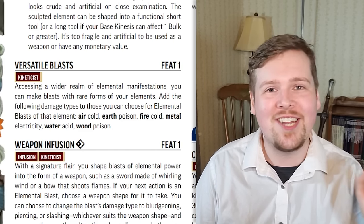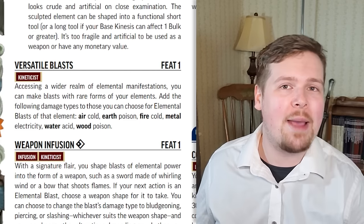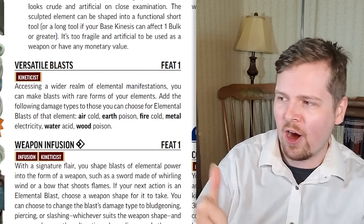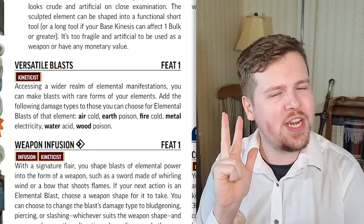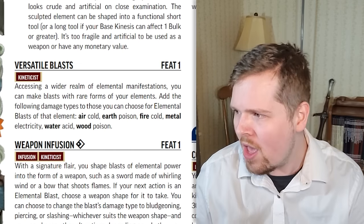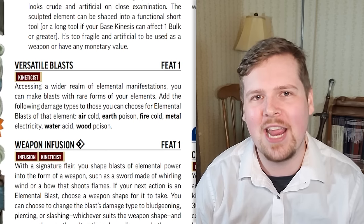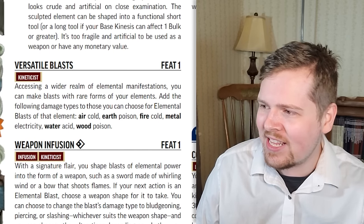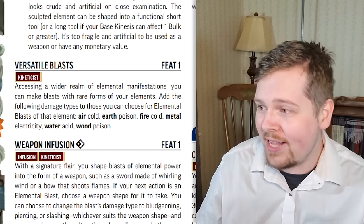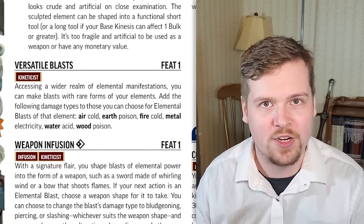Versatile blasts adds another damage type to every element's elemental blast. Remember, you can choose every time you make a blast which kind of damage you want to deal. This feat adds cold damage to air, poison damage to earth, cold damage to fire — I guess you use your elemental blast to suck the heat out of the target — electricity damage to metal, acid damage to water, and poison damage to wood. My only complaint is there's a lot of repeating — two colds, two poisons, then electricity and acid. It's nice to get that versatility but I wish each element got something totally unique.